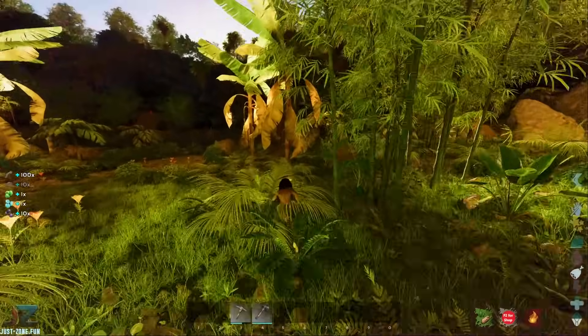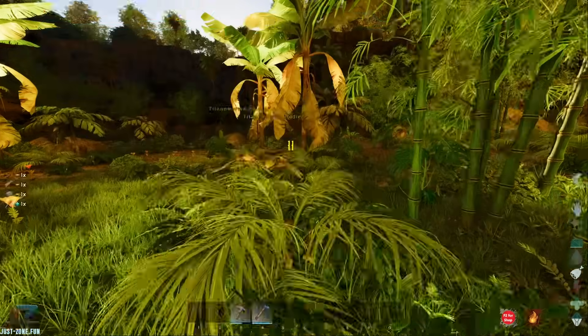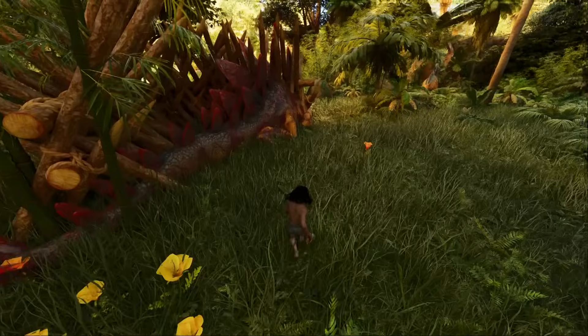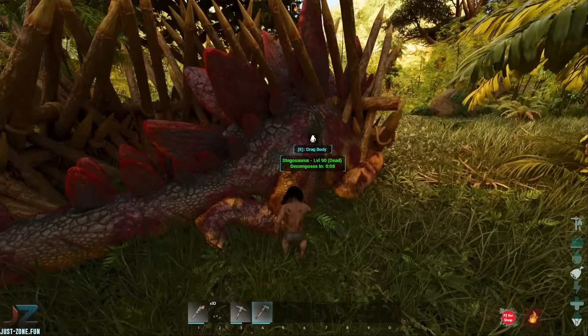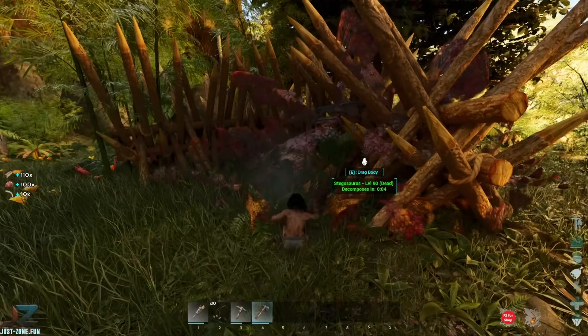I think there might be a player here. I'm going to make a club and a bola. There were red damage numbers — the drop's gone. It was literally just a Stego dying to some player spikes. But there is a baby there; I might be able to claim it.